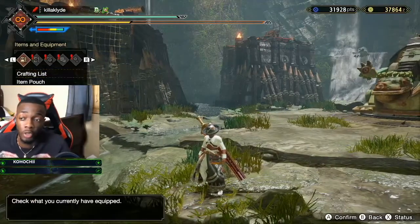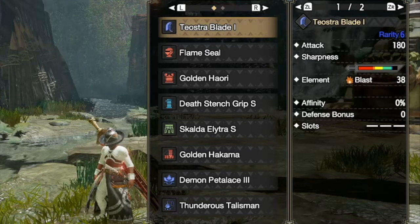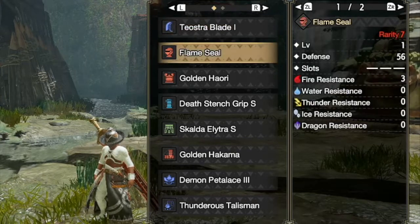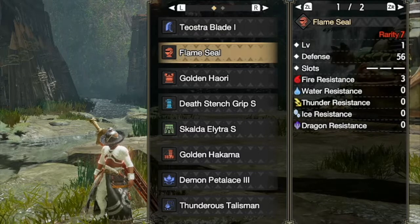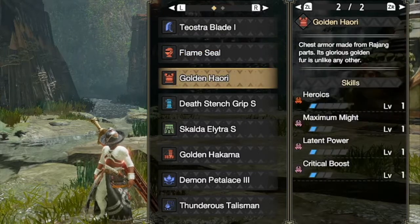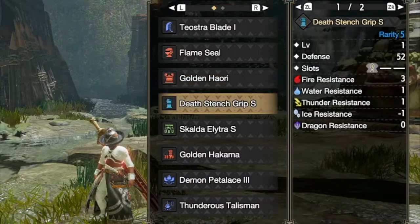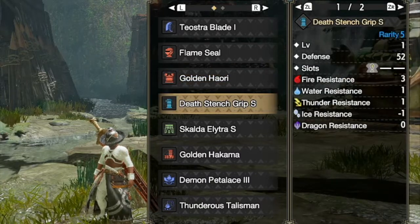I'm gonna go straight into the equipment here. So we have Teosu's blade — this is actually a rarity six, but it still hits crazy. And we have the flame seal, then we have golden Hayari here, and we have critical boost as decoration, and Death Stench Grip here.